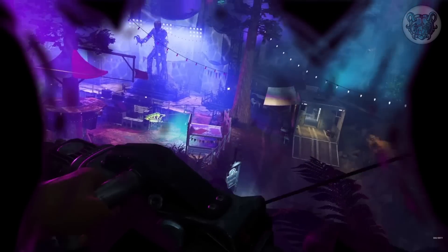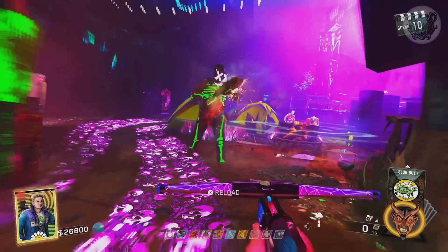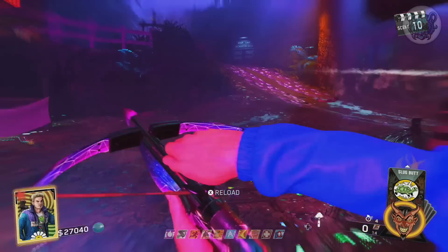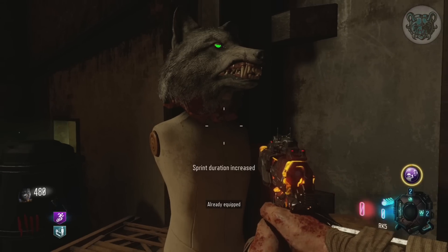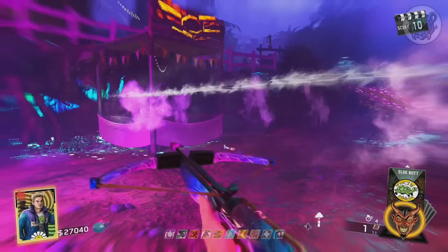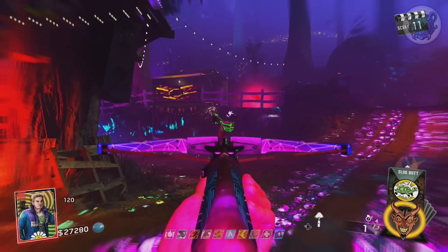On Rave in the Redwoods, we have the slasher mask easter egg shown in the trailer. The community is really torn on whether it's just added for special effects in the trailer or if that was a teaser for an actual in-game easter egg where you could be rewarded with the slasher mask. The slasher mask is in the game, which is promising, but whether it's obtainable is another question. I'm leaning toward it being a cinematic effect for the trailer, but it remains an unsolved mystery with absolutely no leads.